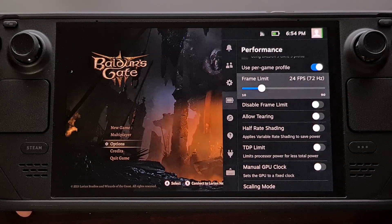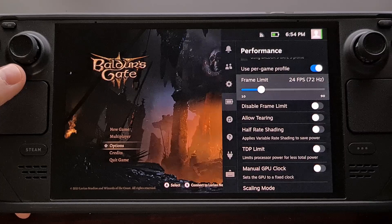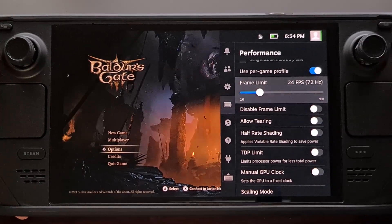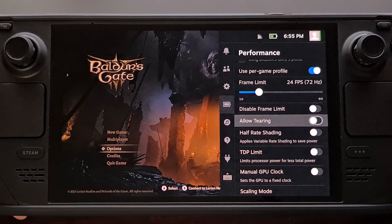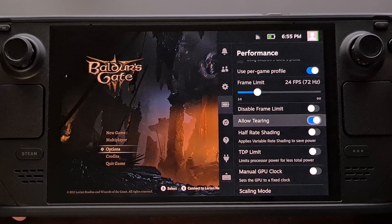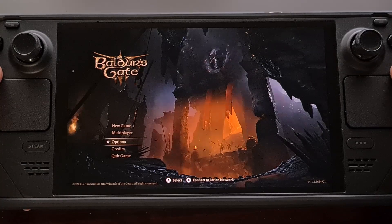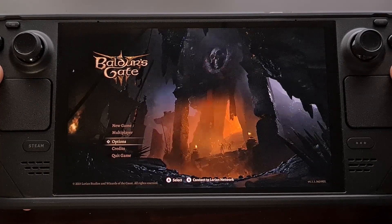On the camera you can see the picture is a little bit flickery, but this is something the camera is picking up, not the naked eye. So after you set the frame limit, come down here and enable allow tearing. And that's all of the graphic and audio settings needed for Baldur's Gate 3 on the Steam Deck.